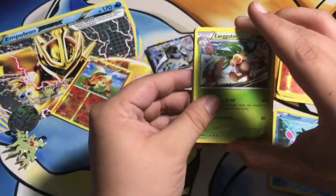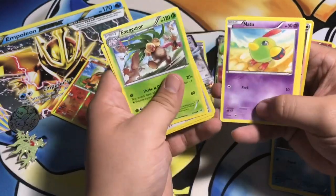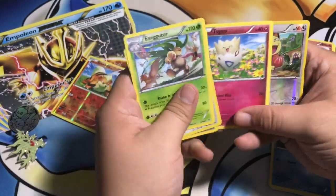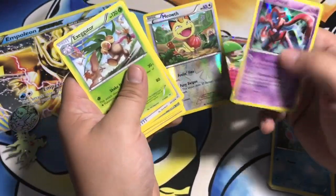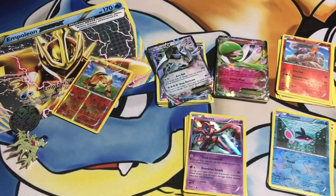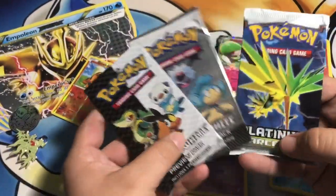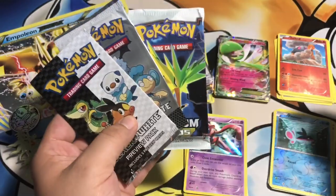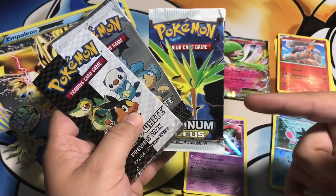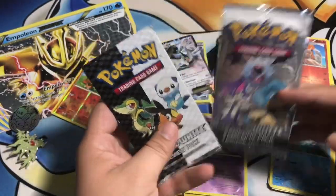The vintage pack is the one thing I think is where you get your money back. We also got a Deoxys holo right there. If you think about it, anything older than XY is worth about 10 bucks. So we've got three packs left - the special packs. Let's leave the vintage one for last and do the first two.